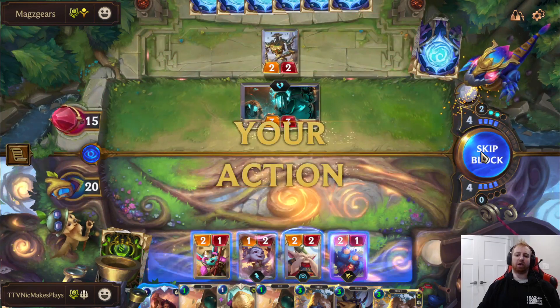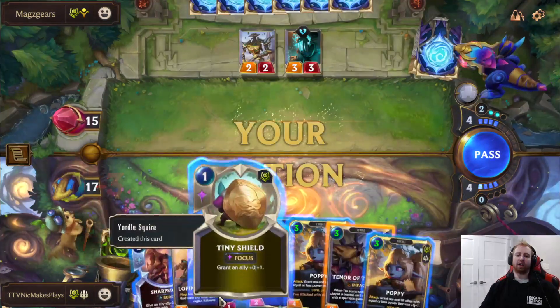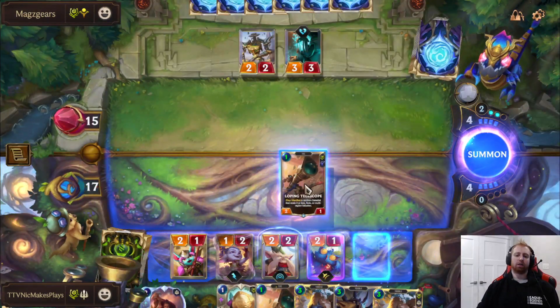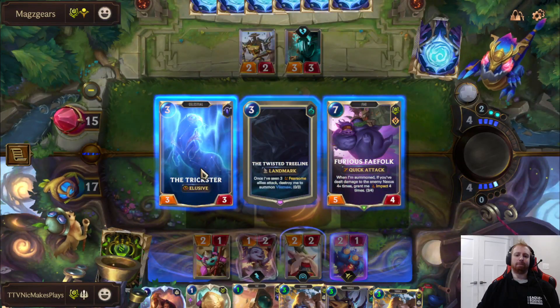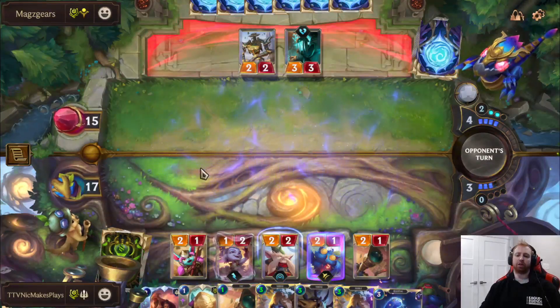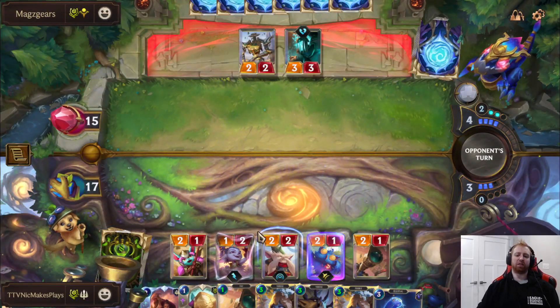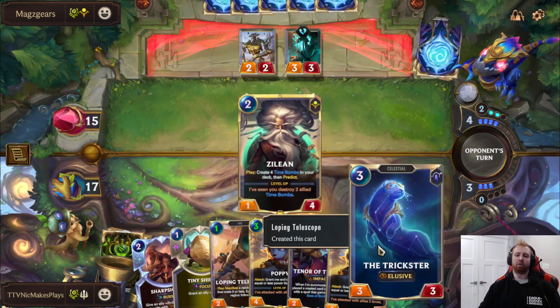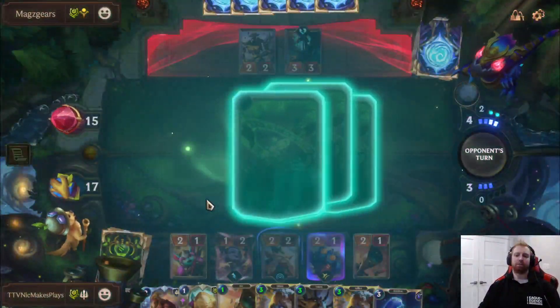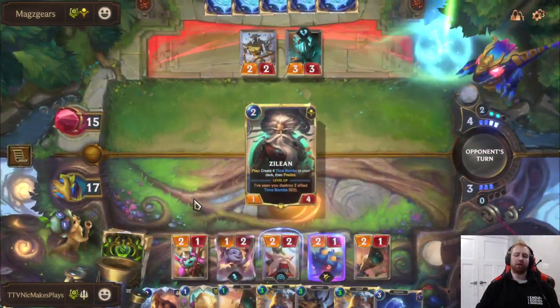We're not going to block this card. He wants us to die because then it gets a landmark. We'll just start off with this. An Elusive could help us finish off later if he somehow doesn't have a way to stop it or deals with our regular units — it could be a good way to sneak in lethal if he stabilizes.